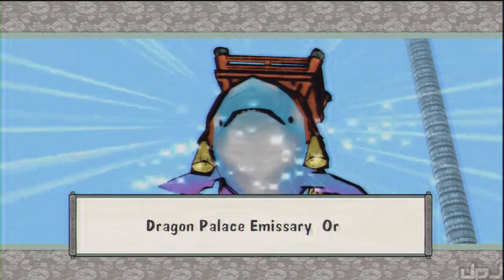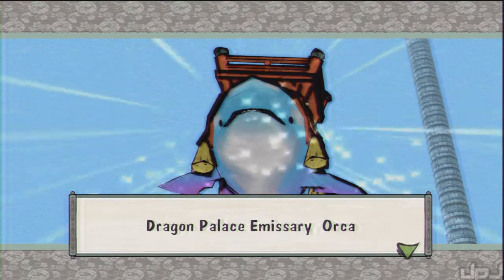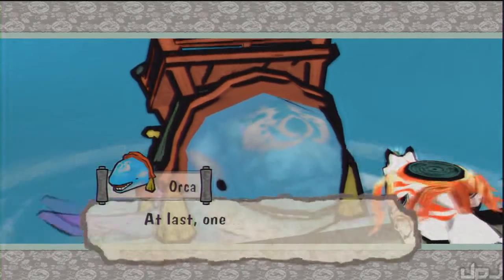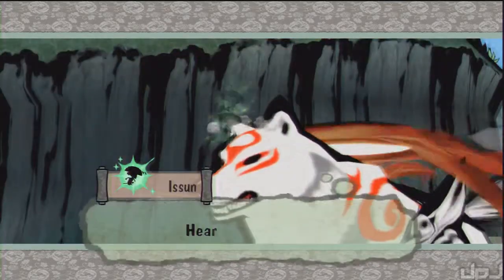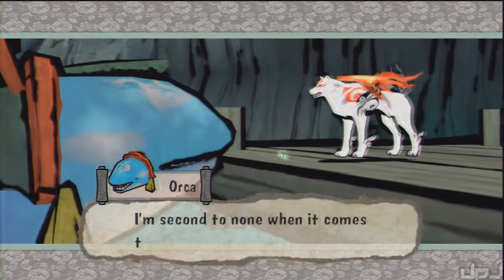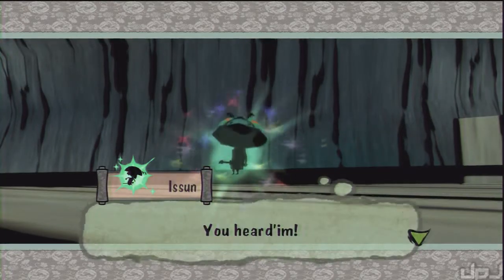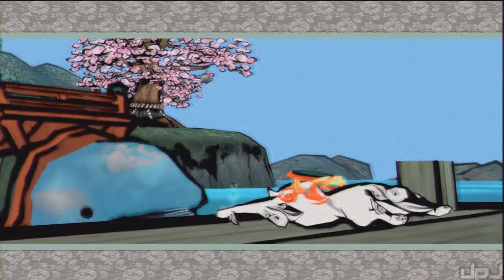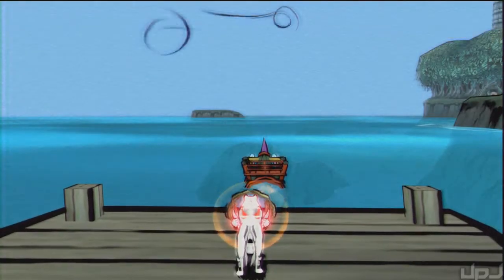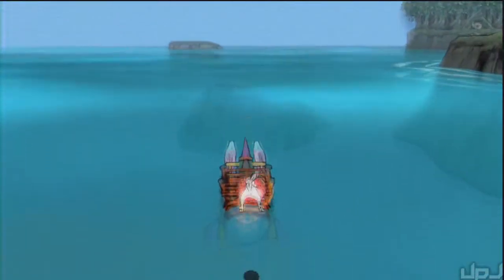Orca is a whale — his name means whale. It's not really very deep right now, but in Japanese his name is Shachi Maru. Shachi means killer whale. Let's go ahead and hop on Orca here, so we can make it in one jump. Just like that.